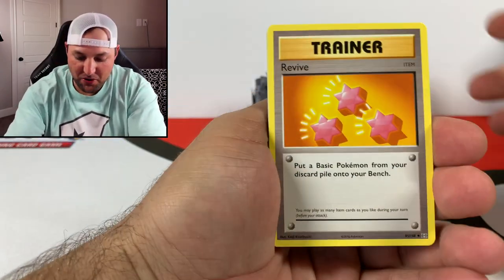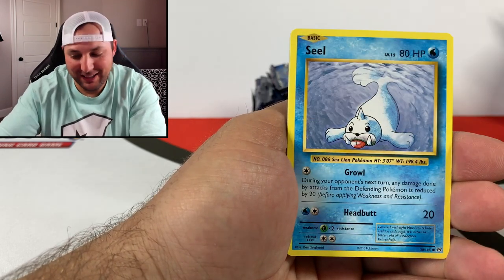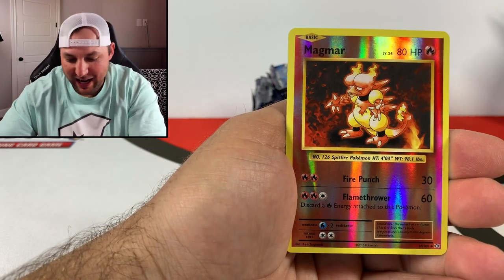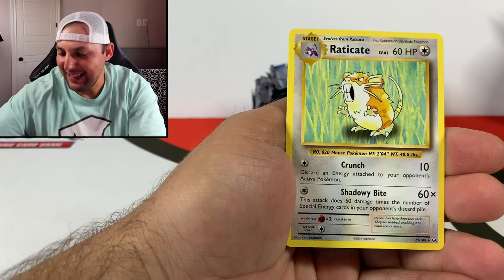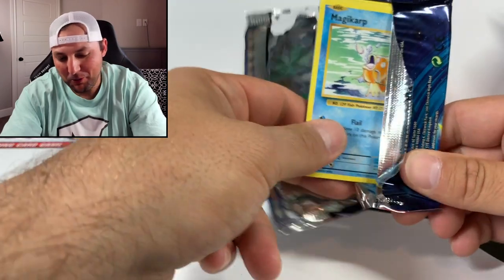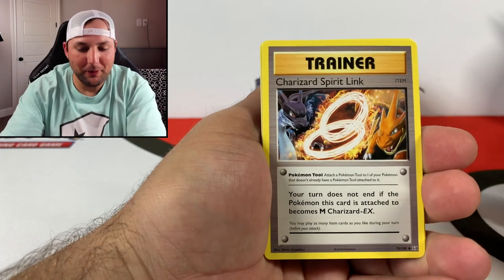Let's do a little flipperoo on the first pack. We got a Revive, a Coffin, a Switch. Going a little slower at the front - a Seal, a Ponyta, a Duos, we got a Magmar for the reverse, and the rare is a Raticate, non-holographic. Interesting that in the original base set Raticate was not a rare, but they made it a rare in Evolutions.